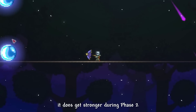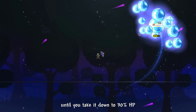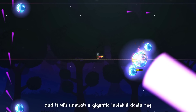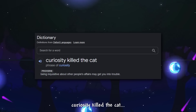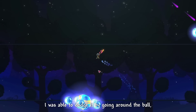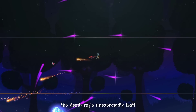It does get stronger during phase 2, but it's nothing too significant until you take it down to 30% HP, because that triggers phase 3. It will unleash a gigantic insta-kill death ray. I was curious what the death ray would do to me, and it's safe to say that curiosity killed the cat. Now that I knew what it would do, I was able to dodge it by going around the boss. It was an insanely close call though — the death ray is unexpectedly fast.